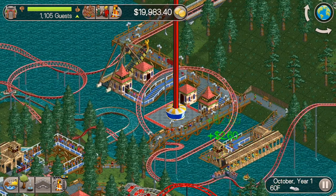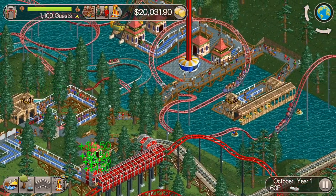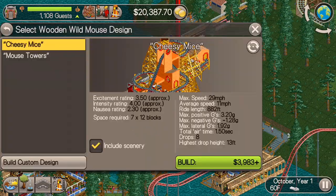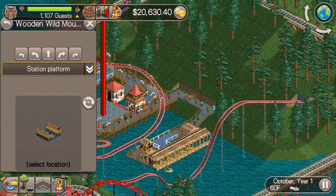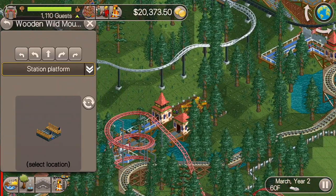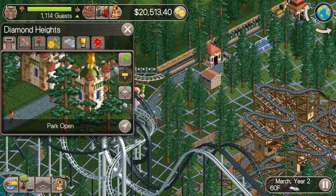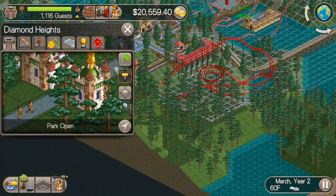Now we're going to start building a Wooden Wild Mouse. This park does have a Wooden Wild Mine Ride called Doppelganger. Technically these are two separate roller coaster types — this is the Wooden Wild Mouse, that's the Wooden Wild Mine Ride. So hopefully, even though the roller coasters are pretty much identical in every way, hopefully the game will consider them two different types. If not, we could be hurting the park value. I guess we'll just find out after we build the ride.